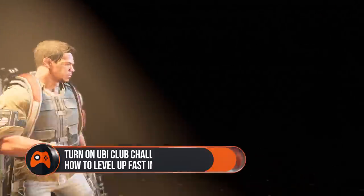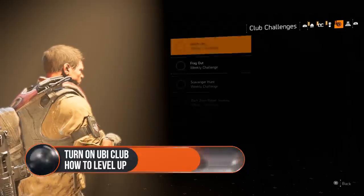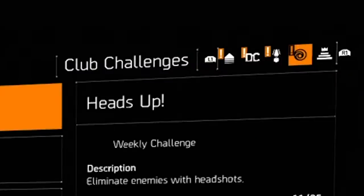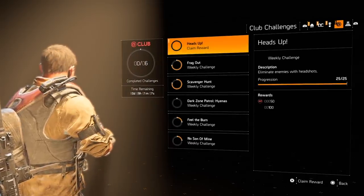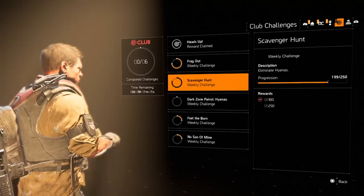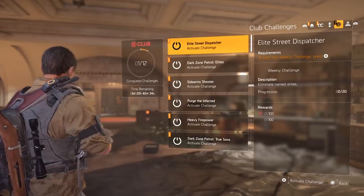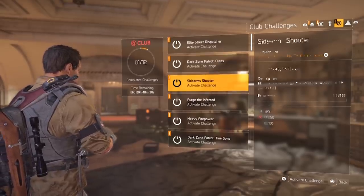Turn on the UbiClub Challenges. Hidden away in the progression menu are the UbiClub Challenges. Head into the progression menu and hit the right bumper until you reach the little Ubisoft logo and a section called Club Challenges. These will revolve around things like eliminating True Sons or eliminating enemies while they're on fire, and all of them will award progressive XP rewards if you complete them inside the time limit. It's not a huge amount of XP initially per challenge but you can activate 6 at once, and it's also XP you wouldn't otherwise be getting, so grab what you can.